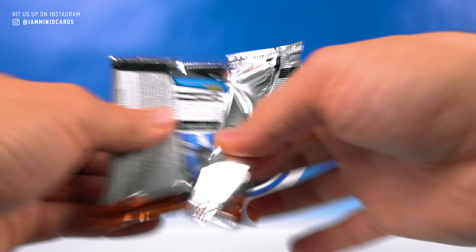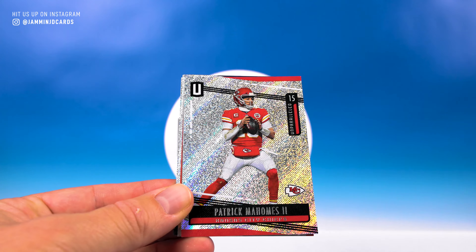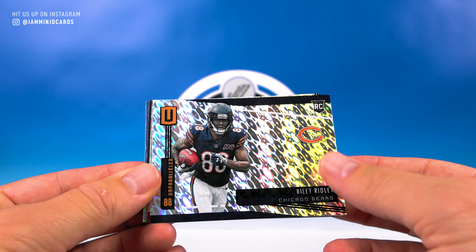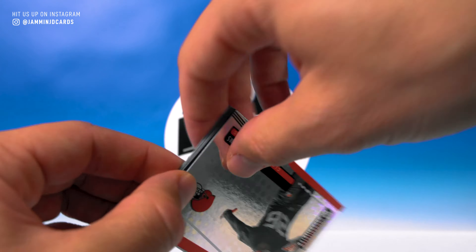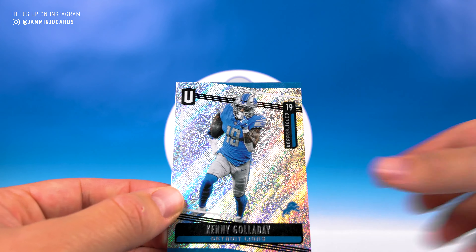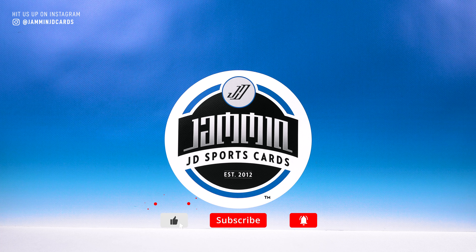Let's pull one nice rookie out of this last pack. Jalen Ramsey, Sanders, Patrick Mahomes, Riley Ridley — flight parallel, that's not bad — and Greedy Williams rookie. Russ, Saquon, Kenny Golladay. So there you go — that is a mega box of Unparalleled. We will have the blaster box as well as the rack packs this week. That is it for today. Thank you guys for watching — make sure you hit that like button, subscribe if you haven't already, and I will see you in the next video. Peace.